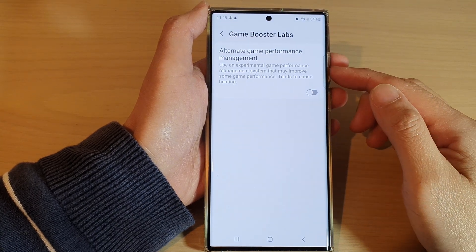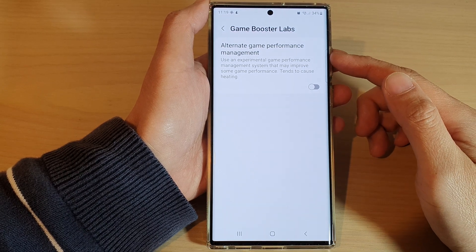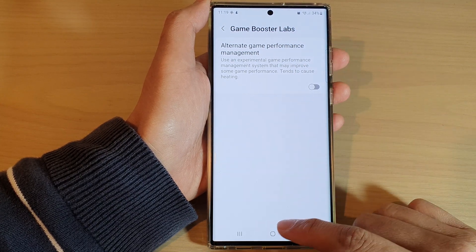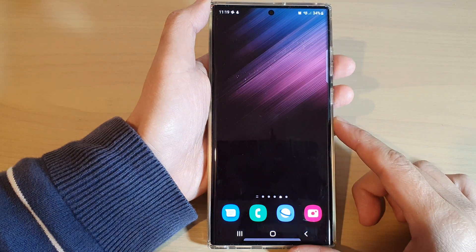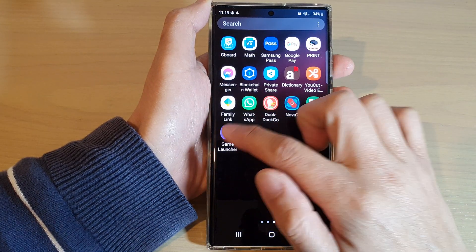In this video we're going to take a look at how you can enable or disable alternate game performance management in Game Booster Labs on the Samsung Galaxy S22 series. First, let's go back to the home screen by tapping on the home button at the bottom of the screen. Then from the home screen swipe up to go into the app screen and open up the Game Launcher.